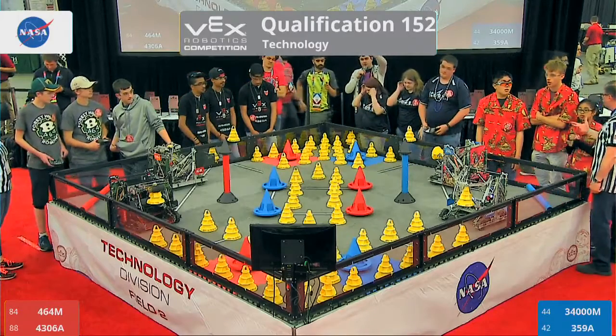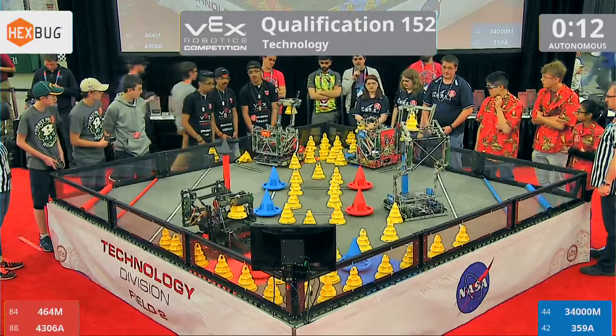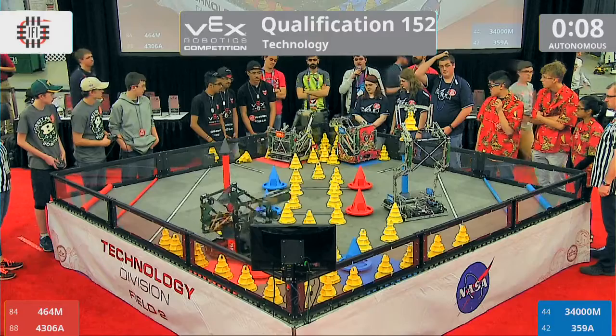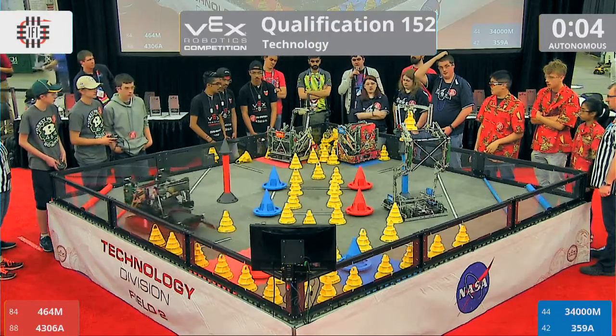Let's get this match going. 3, 2, 1, go. Red Alliance: 464M and 4306A. And our Blue Alliance: 359A and their partners, 34000M.